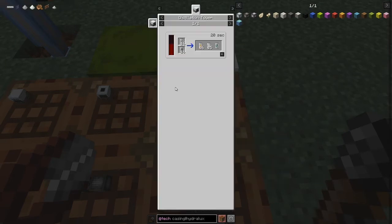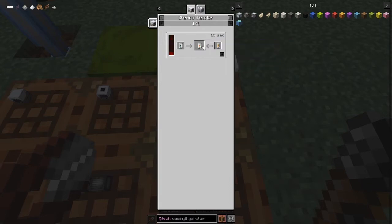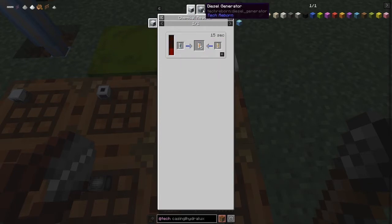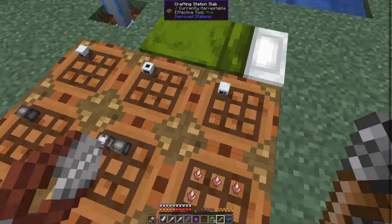The uses of the distillation tower: oil cells and empty cells will give you diesel, sulfuric acid cells — 15 of those — and glycerin cells. The uses of diesel cells in the chemical reactor will basically produce nitro diesel, and you can use that in the diesel generator. We've seen this before, so I'm not going to go through that again.